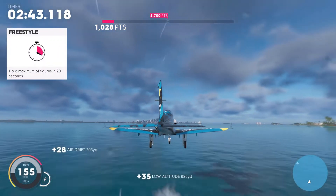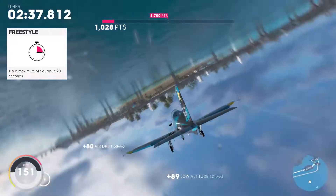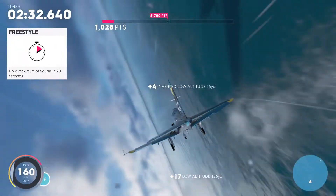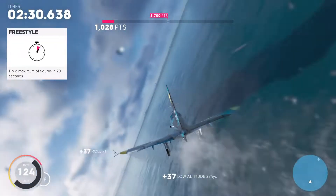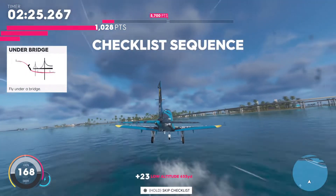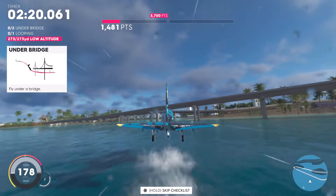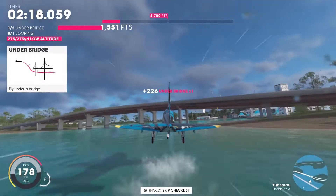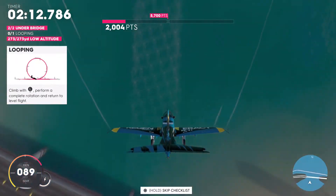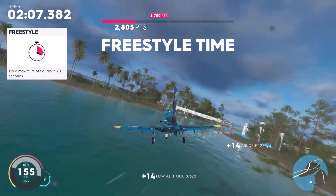Since the challenges are not randomized in any way, you can plan around them every run. You've got to fly under bridges and do flips and similar maneuvers to get decent points. I think this is your best bet because it really isn't too bad. You don't have to get max points on these, though it will help a bit. You can stay around the bridges in The Keys and complete most of the challenges pretty easily — already got the second one completed right there. There is a time limit, which makes it a little more frustrating.